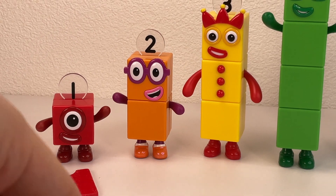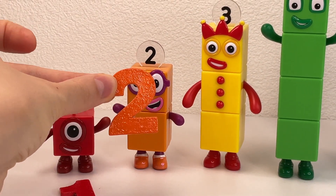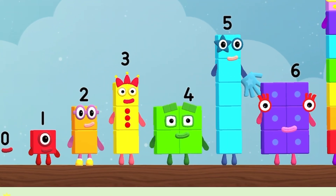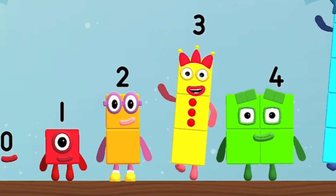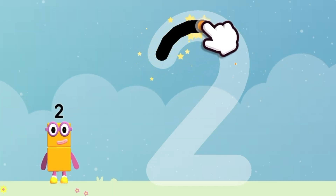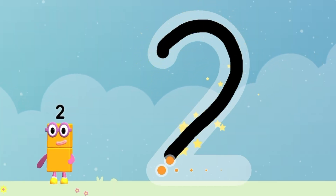Hello, 1! Look! It's number 2! Number Block 2! Hello! Hello, Number Block 2! How to write number 2?